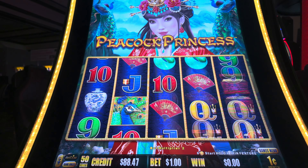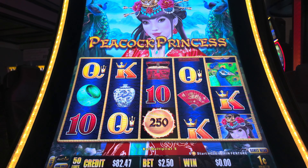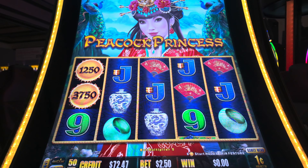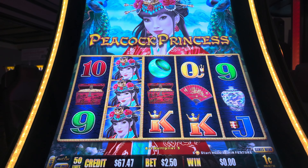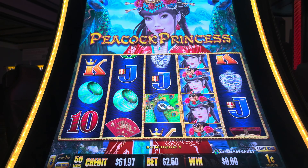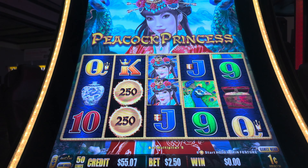We're diving into free game three of six, and the drama's unfolding with queens and nines. Come on, where are those peacocks? Sitting at a credit of $60.57, with a win adding a spiffy $13.95 to the pot. The suspense is like waiting for the explosion after the bomb's been diffused. Into free game four and the scramble of symbols is wild — tens, queens, jacks, all in on the action, but still no clear win. Our credits at $87.47, and that dollar bet is like throwing down the gauntlet to fate itself. We're here to play hard and win big. Two more spins to seal our fate — fingers crossed. It's like waiting for the final showdown in a blockbuster movie.